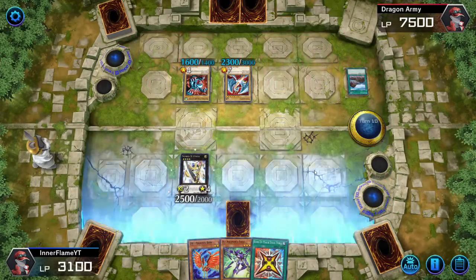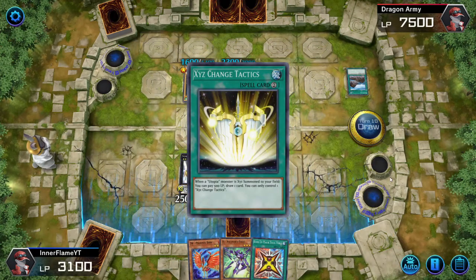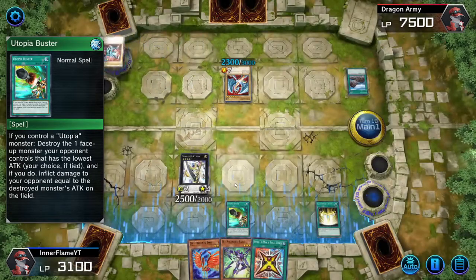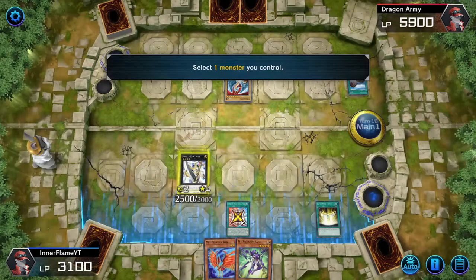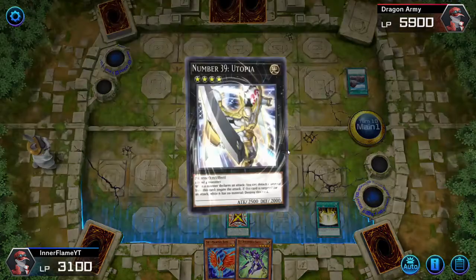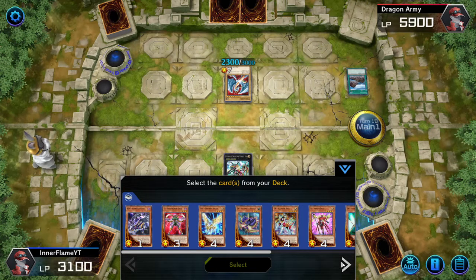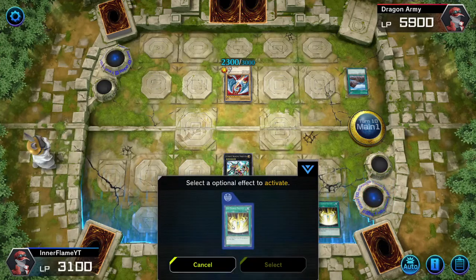You can't attack me now, sucka! I draw - Exceeds Change Tactics. I'll be activating this card and activating this card, which allows me to rank up my Utopia to something stronger. I Exceed Summon Ultimate Dragonical Utopia Ray. And because of this ability, I'm able to bring a monster from my deck to my hand or to the field - or just put it on top of the deck.